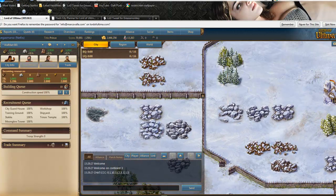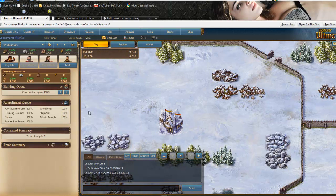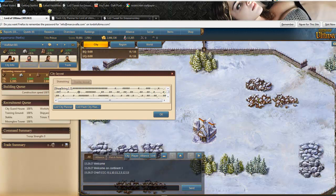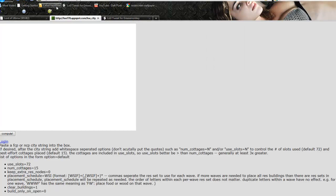So we're looking at a basic city, brand new — we haven't built anything. What we want to do is calculate, with building 72 structures, what is going to be the most efficient resource building placement. The first thing we're going to do is click the L, go to share string, and select all the text in that box using Control A and then Control C to copy.